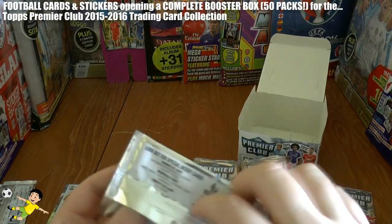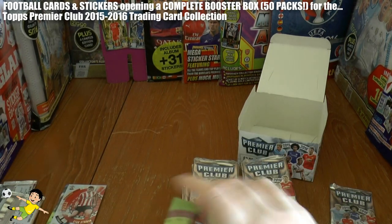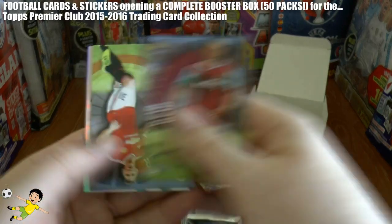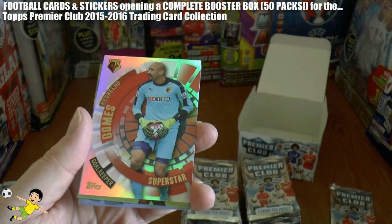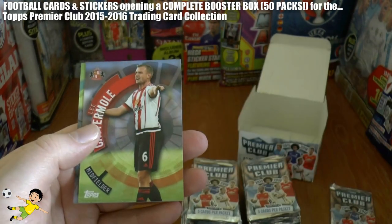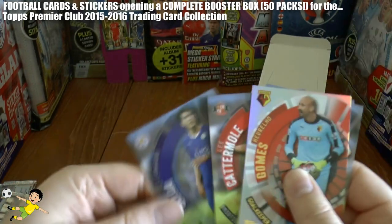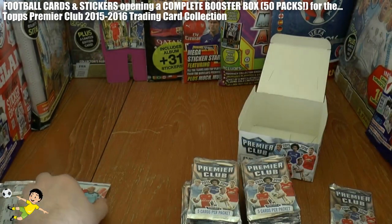Onto the second pack. We've got Winston Reid, Bastian Schweinsteiger, then here's our insert Superstar card of Heurelho Gomes of Watford, the goalkeeper, Lee Cattermole, and Ulloa of Leicester completes that second pack.